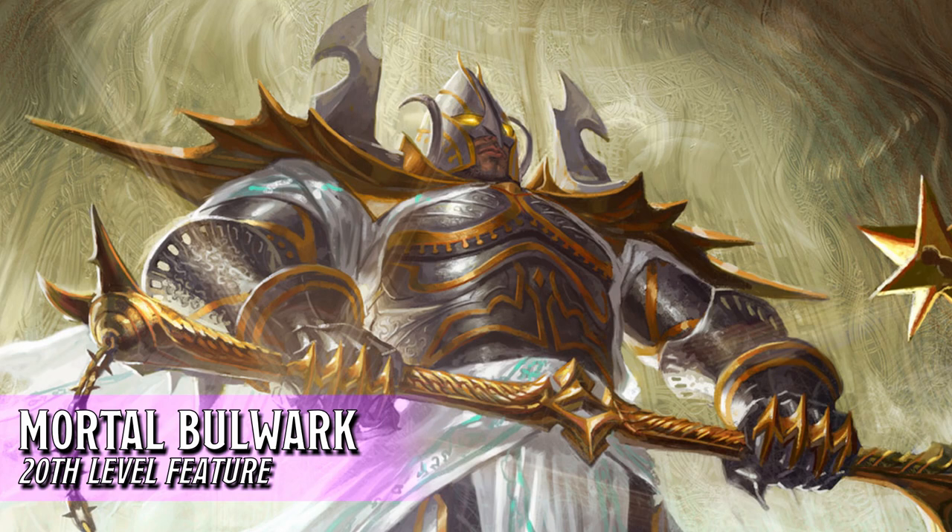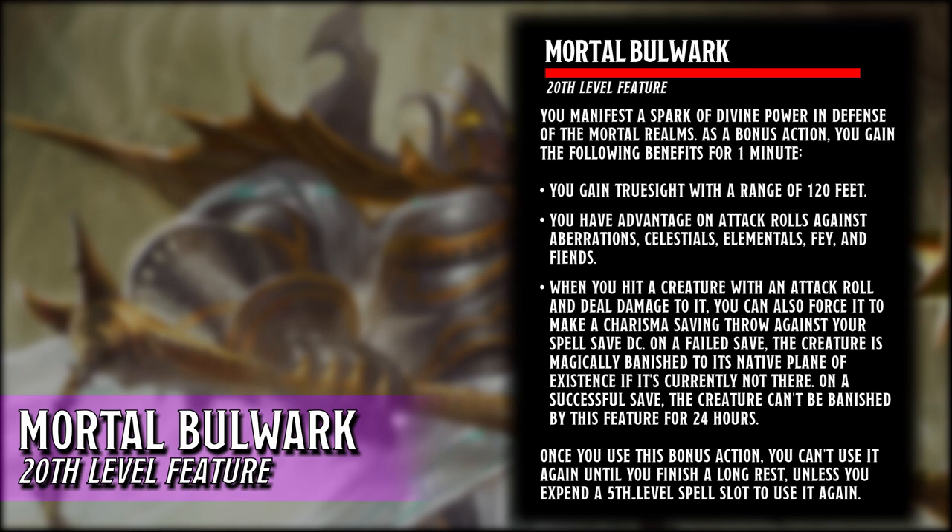When we hit level 20, we receive our final subclass feature, Mortal Bulwark. Mortal Bulwark allows us to become the ultimate weapon against extra-planar threats. As a bonus action, we can activate this ability and gain the following benefits for 1 minute: we gain True Sight with a range of 120 feet, we have advantage on attack rolls against Aberrations, Celestials, Elementals, Fae, and Fiends. And when we hit a creature with an attack roll and deal damage to it, we can also force it to make a Charisma saving throw against our spell save DC. On a failed save, the creature is magically banished to its native plane of existence if it's currently not there. On a successful save, the creature can't be banished by this feature for 24 hours. Once we use this bonus action, we can't use it again until we finish a long rest unless we expend a 5th level spell slot to use it again.